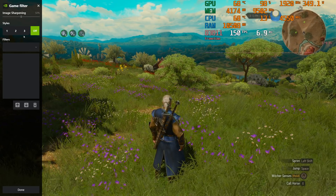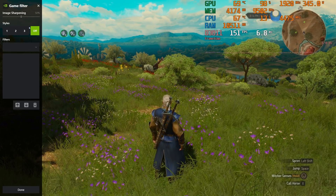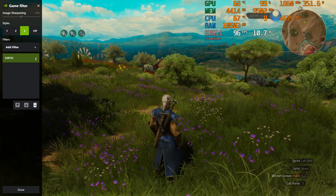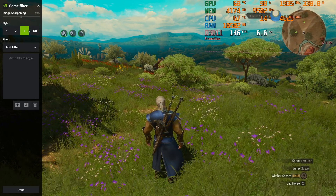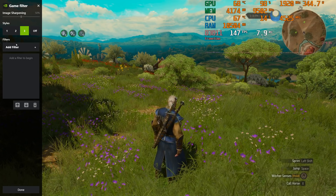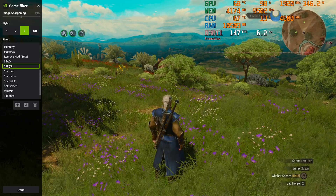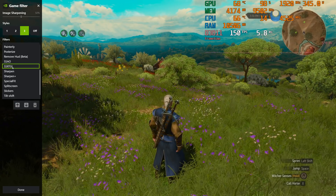I used to just think of these as basically filters you might apply if you were taking a screenshot in a game, rather than something I might actually want to use while gaming. The one we're looking at in this video is SSRTGI — that stands for screen space ray traced global illumination. And the screen space part there is a big drawback, which I'll talk more about in a second.